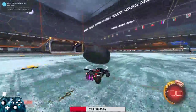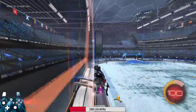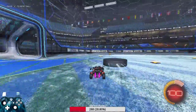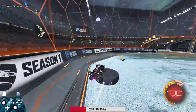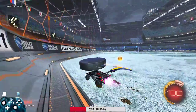The next one is called a wall pinch, and it's very situational. If the puck is rolled up on the wall and you're above it, you can pinch it on the side and make it shoot across the field. It's hard to pull off and it's meant for when you have low boost and you want to clear it.